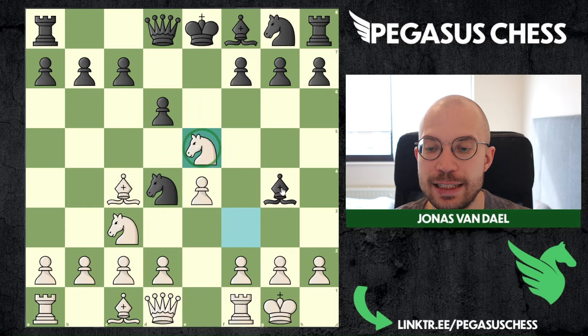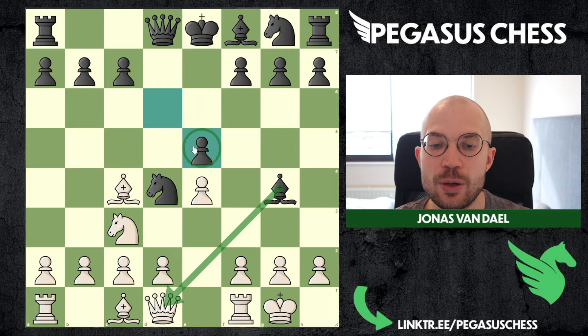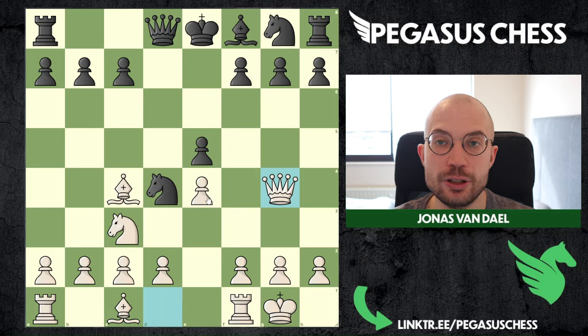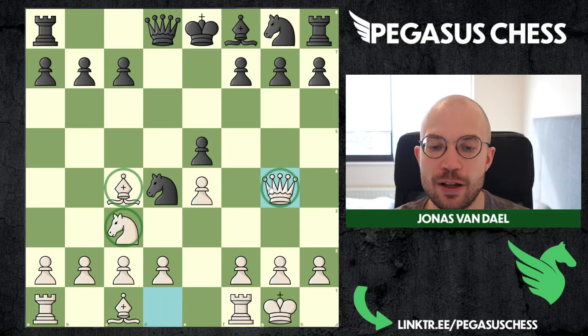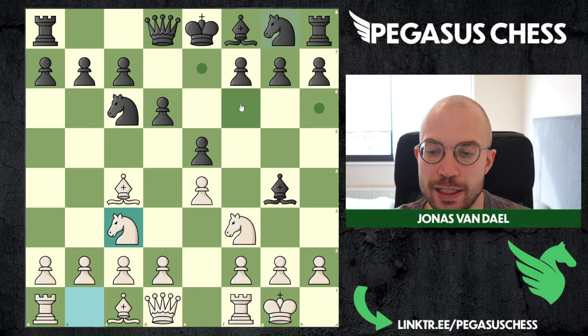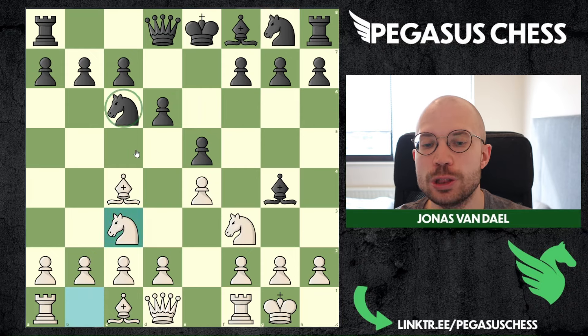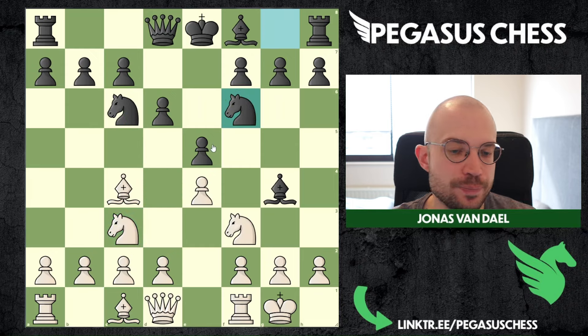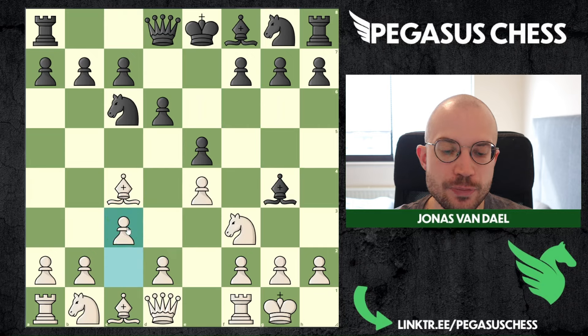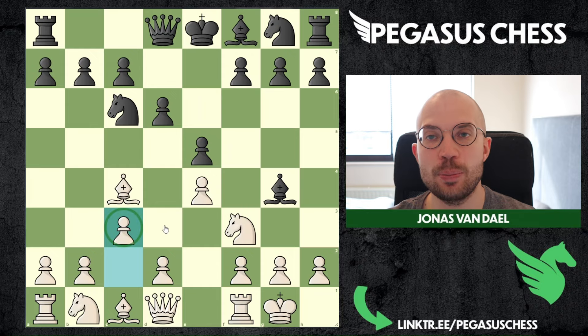If black sees this and tries to capture the knight instead of the queen, you can just capture the bishop and you have a material advantage — you're up a pawn, and they have an undeveloped knight. But if black plays well with knight f6, that is the second most popular response. The most popular is actually black falling for the trap. When black plays well it is going to be more drawish, which is why I recommend c3 rather than playing for the trap.